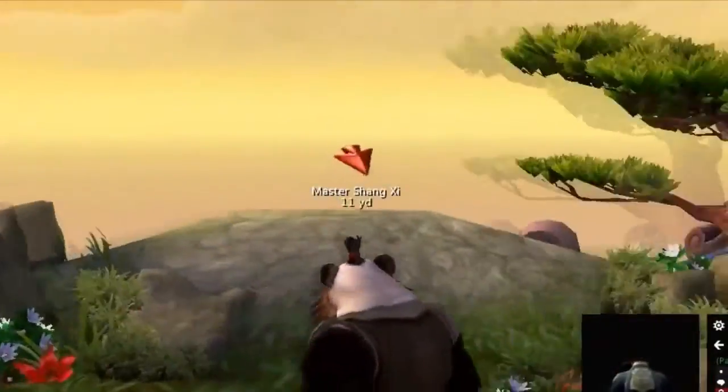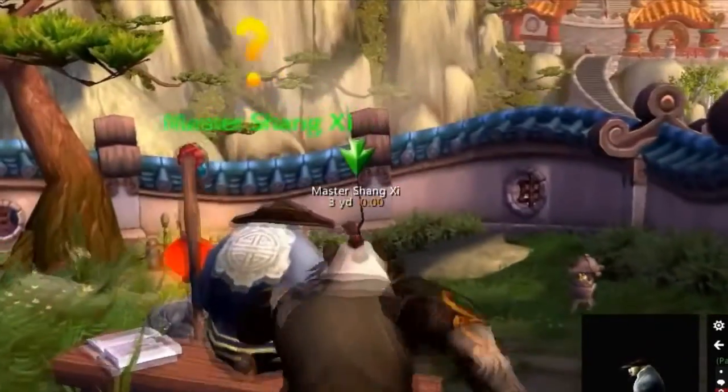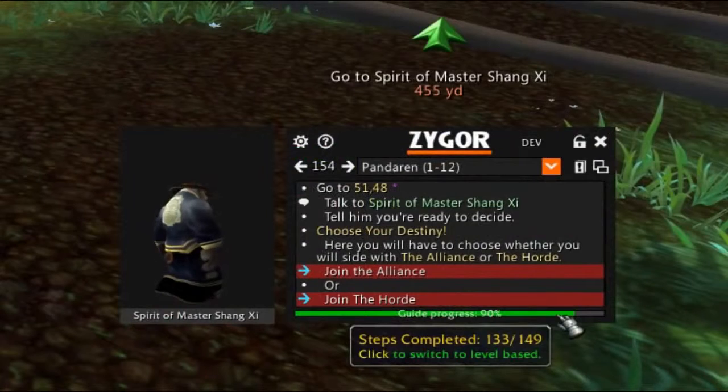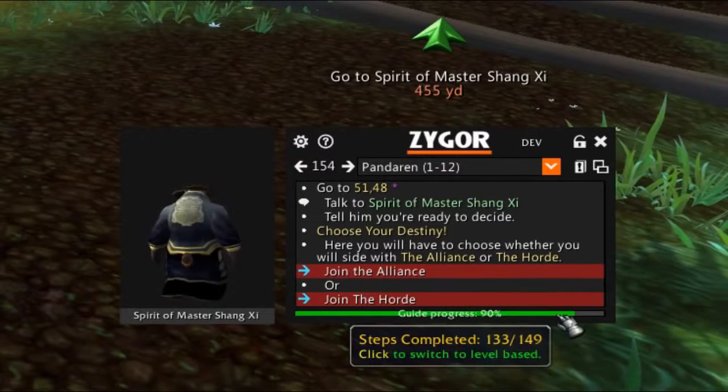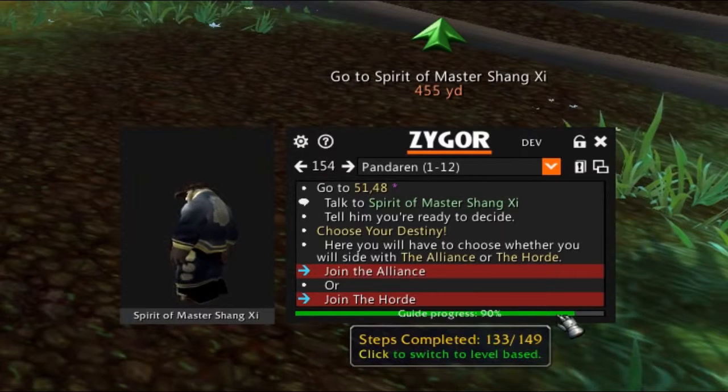The arrow has been improved from its earlier flat gray design to a gorgeous, fully rendered 3D model. We've also added an all-new progress bar to the bottom of the guide viewer.